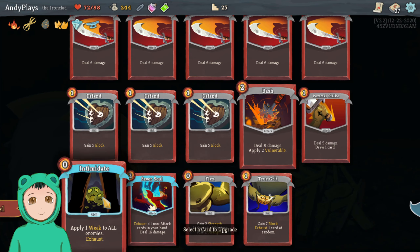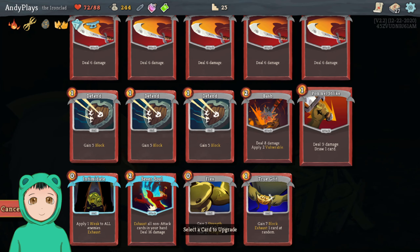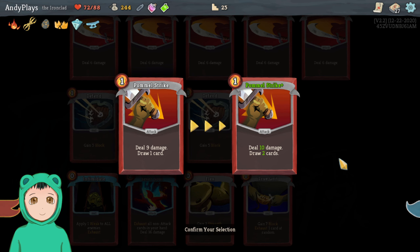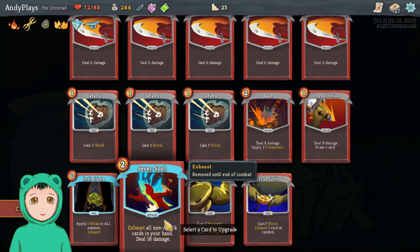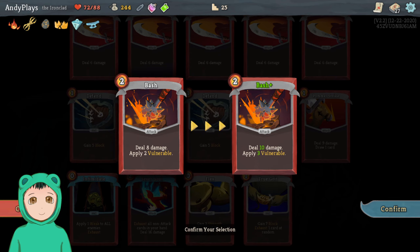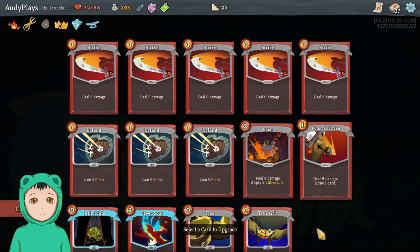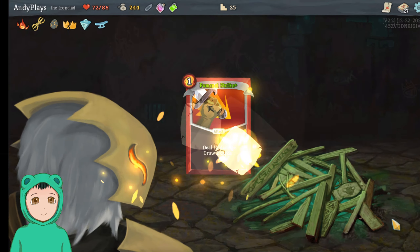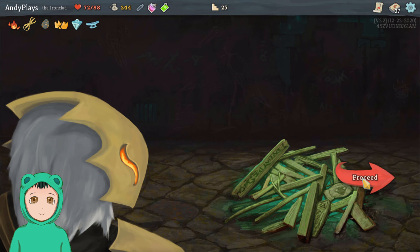Let's see — even if I upgraded it's only an increase of six. I mean that's still a lot, but for two... let's just do that Pommel Strike, then we can draw two cards from it.